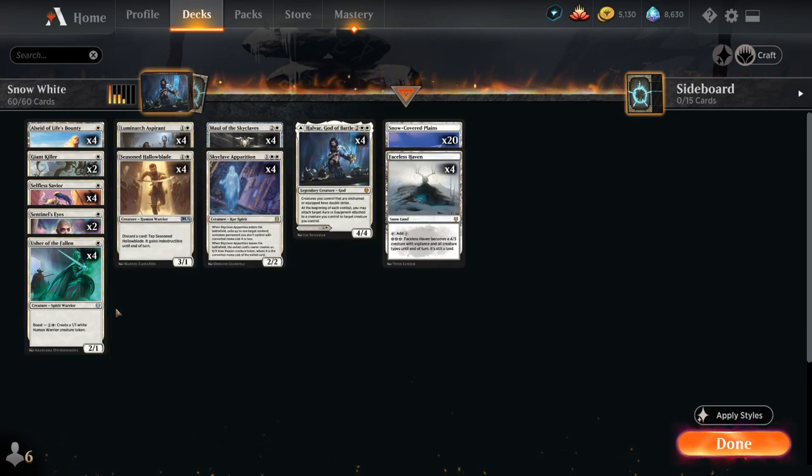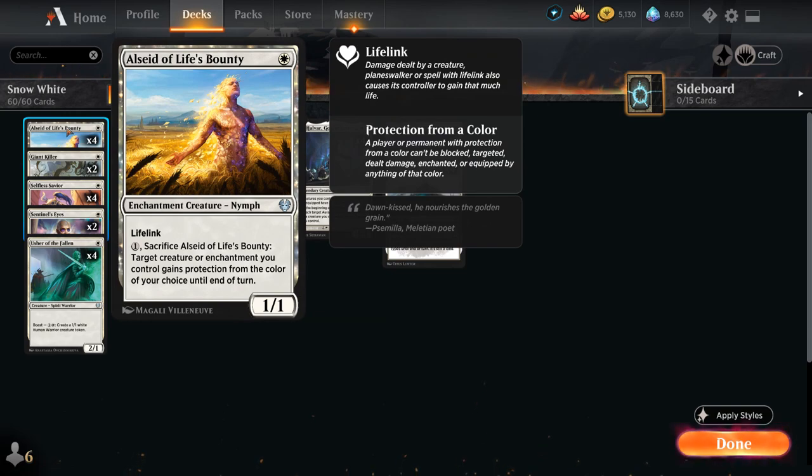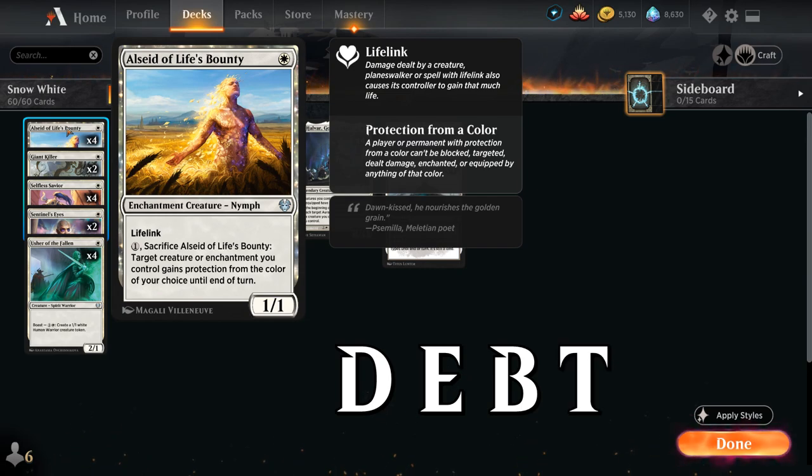At 1 mana we've got Alseid of Life's Bounty — a 1 mana 1/1 enchantment creature nymph with lifelink. For 1 mana we can sacrifice the Alseid to give target creature or enchantment we control protection from the color of our choice until end of turn. To reiterate, protection means the targeted creature cannot be damaged, enchanted or equipped, blocked, or targeted by sources of the chosen color.